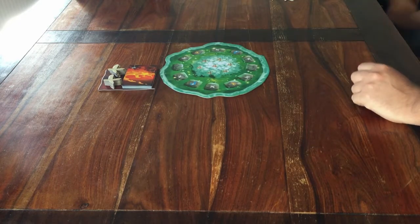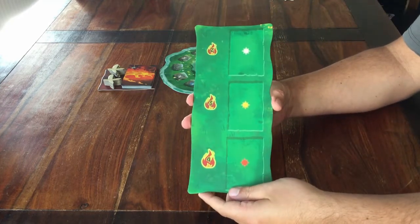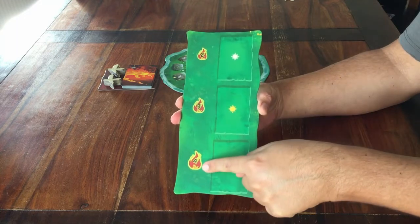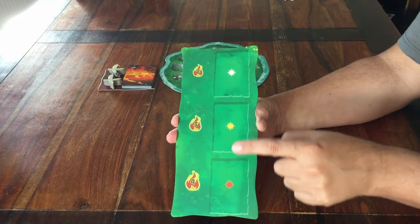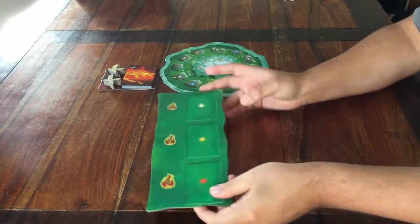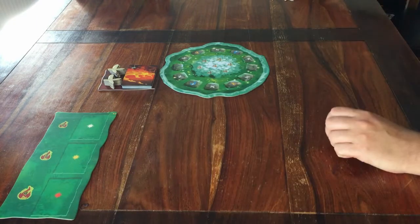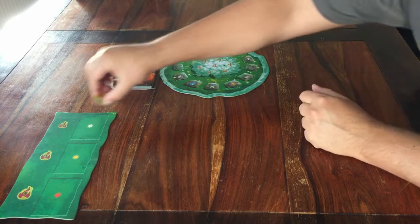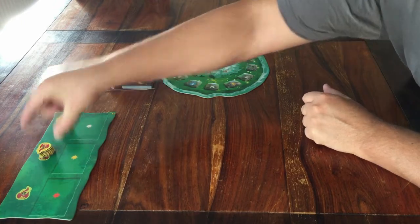Then there's another board with simple instructions — this bigger one. It shows flames with the numbers 2, 3, and 4, and a white sun, yellow sun, and red sun. Put the board on the table. There are flame tokens with the numbers 2, 3, and 4 — place them where they belong.